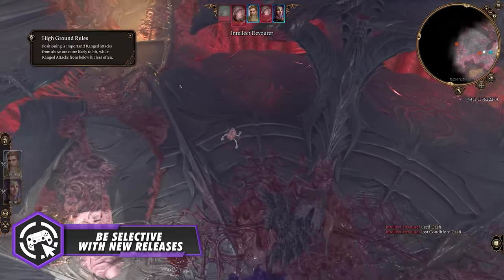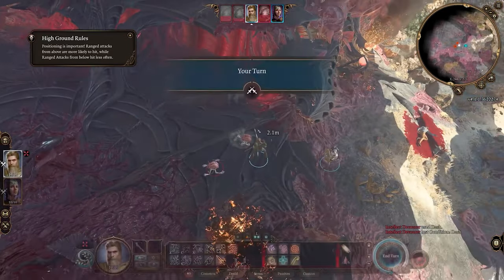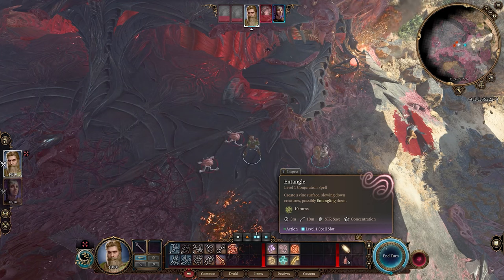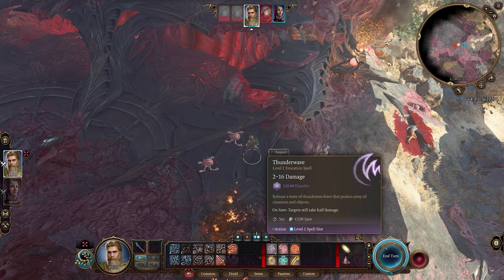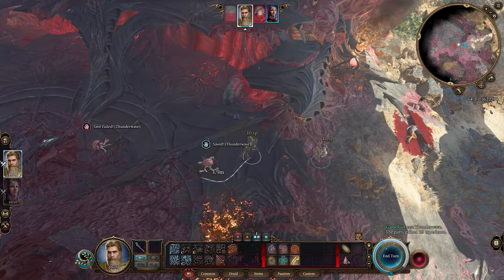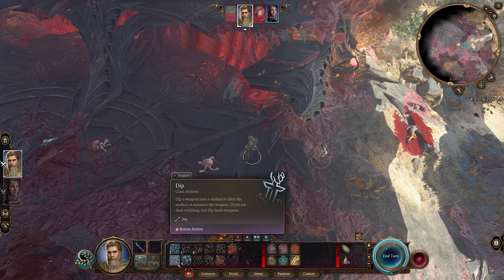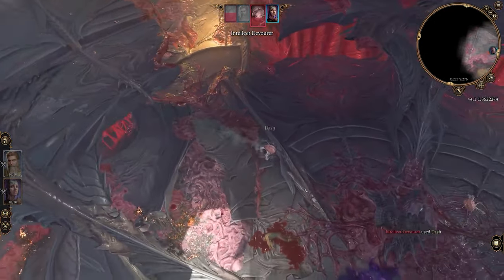Number six: be selective with new releases. Prioritize new games that genuinely excite you instead of feeling compelled to play every single latest release. Personally, games like Starfield, Hogwarts Legacy, Mortal Kombat 1, and Assassin's Creed Mirage excited me — but there are a lot of releases and I can't tackle all of them. So I set a realistic goal to play just the ones I'm excited about and leave the rest for after I've chipped down my backlog.